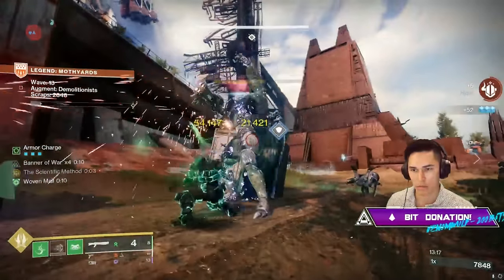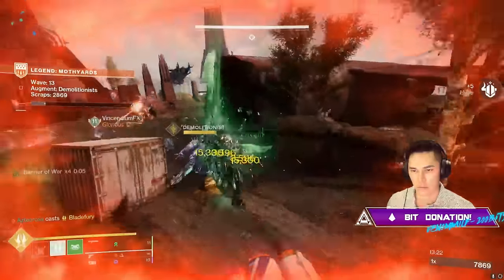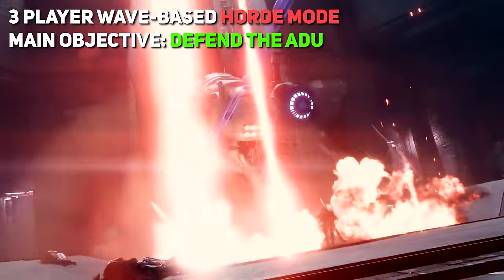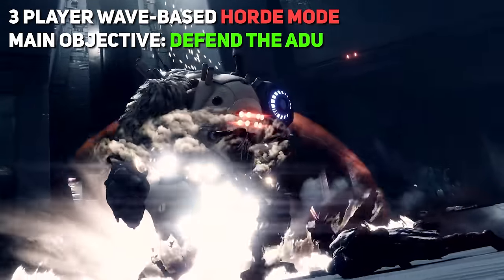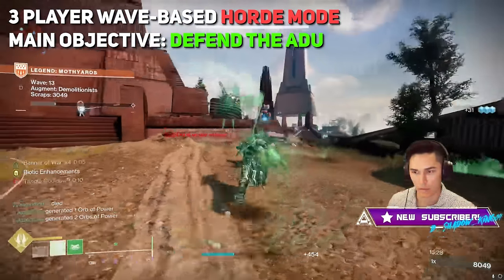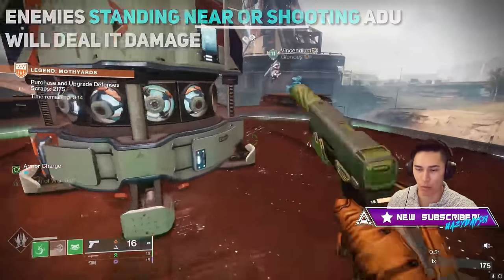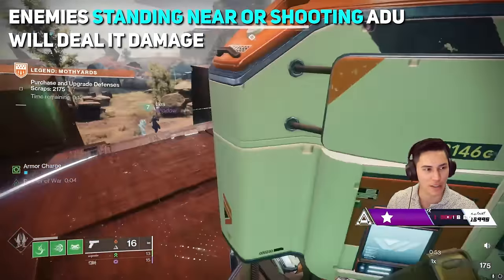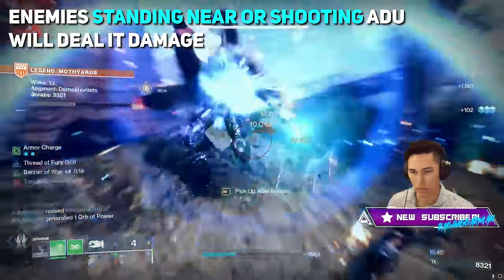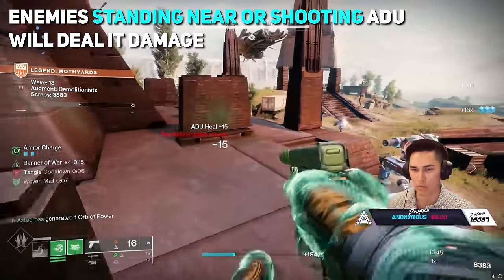No matter which version of Onslaught you choose, the activity plays out the same way. This is a three-player wave-based horde mode where you're defending an ADU — your Advanced Defense Unit. Your goal is to fight off approaching Fallen and Hive enemies wave after wave. To defend the ADU, you need to make sure enemies don't stand in a zone and don't shoot it. Both of these things will hurt the ADU, and if your ADU goes out, you lose. A wave of cursed thralls can wipe your ADU very quickly.